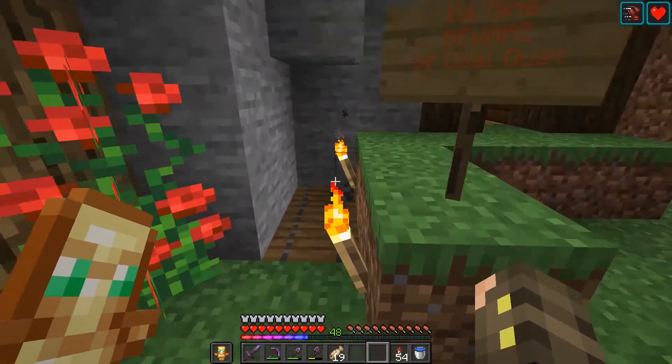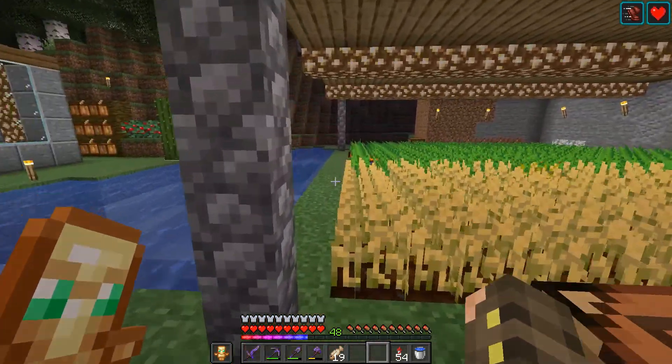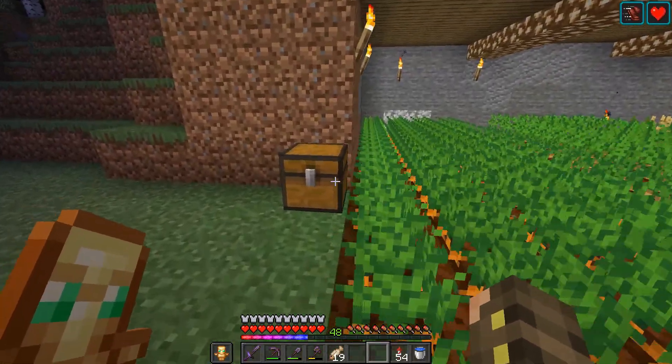This is the house, and then here we have a little mine, and it says 'beware of coal dust lungs,' which I think is good advice for anybody going into a mine, because coal dust lungs can be very deadly.